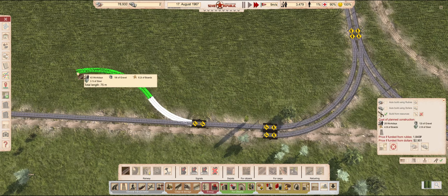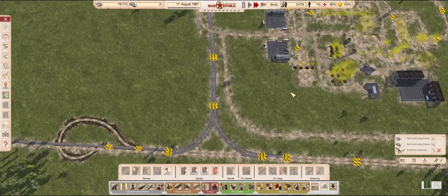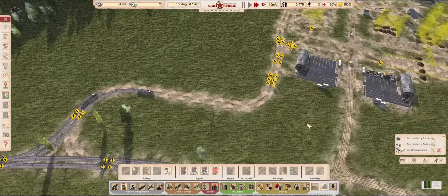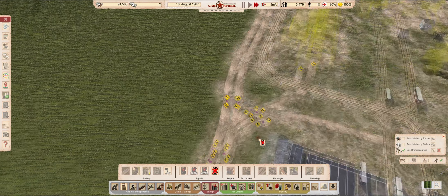We will need a turnaround so our track layers can reach both sides of the construction yard's junction. As I said, the signals were placeholders.